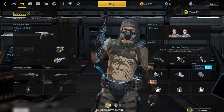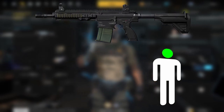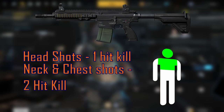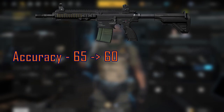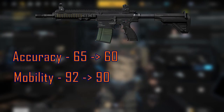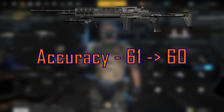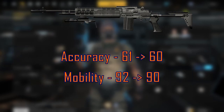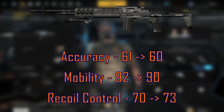First off, the DMRs have both been reworked. The HK417 has had its damage multiplier increased for head, neck, and chest shots, making headshots a one-hit kill and two hits needed for neck and chest shots. They've decreased accuracy from 65 to 60 and mobility from 92 to 90. The M39 EMR has received the same multiplier changes, with accuracy decreased from 61 to 60 and mobility from 92 to 90, making them the same as the HK417. The M39 has also had its recoil control stat increased from 70 to 73.